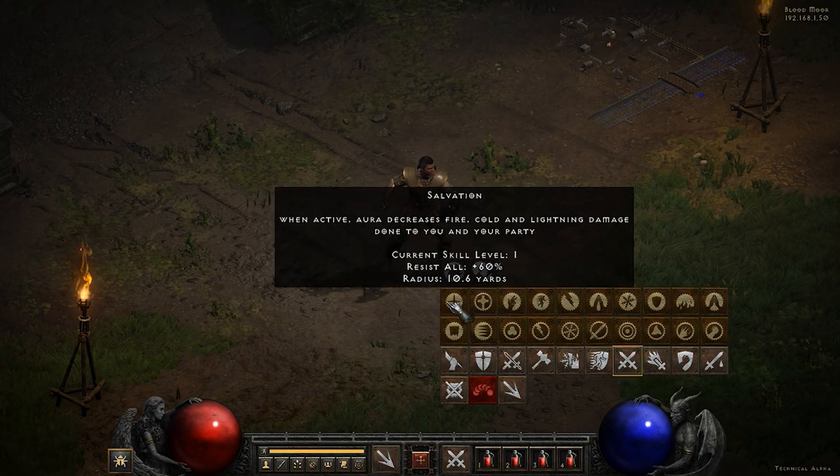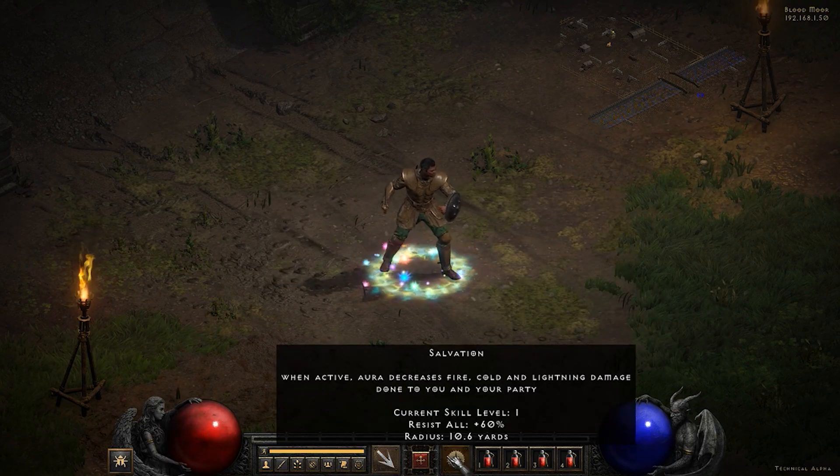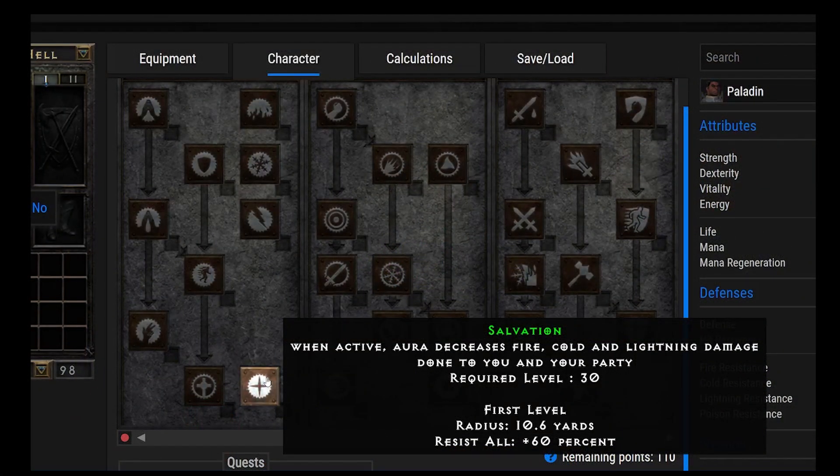Salvation is pretty incredible. It's an aura, and you can only have one active aura on at a time. It's really great because if you just put one point into it, you get plus 60% to resist all — so that's every element. It's really strong even with just one point. It also plays into some synergies, helping other abilities, and we'll get into that a little bit later.